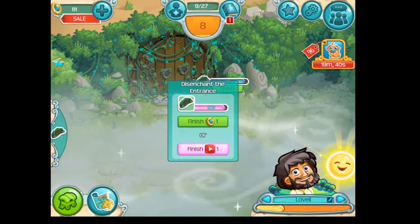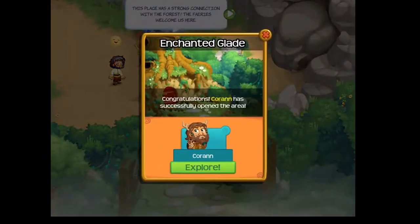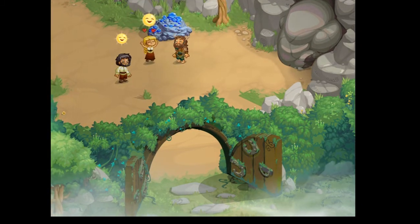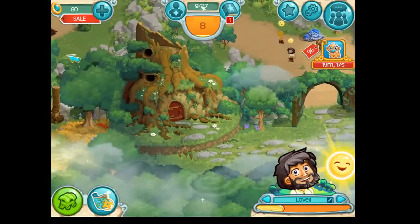You can hit finish — we want the gem finish. So we're going to hit finish. Congratulations! Gone has successfully opened the area, you see. So we're now going to explore the area right now. This is the area.